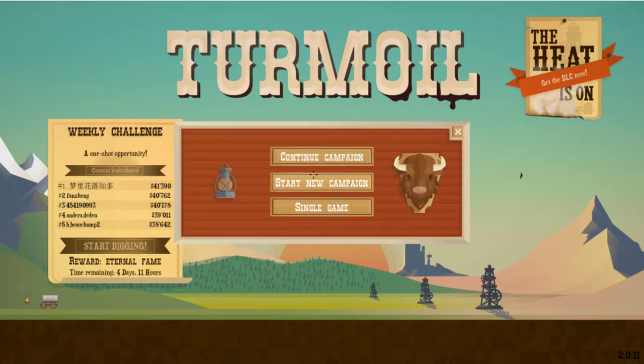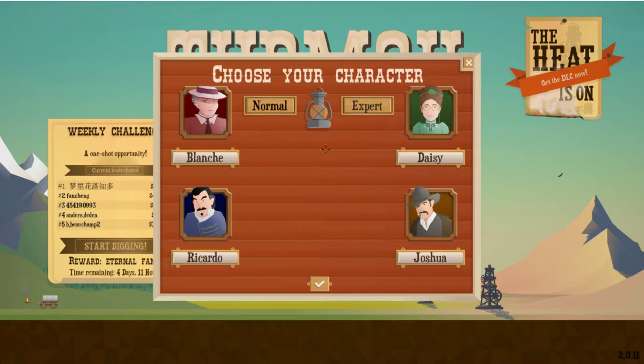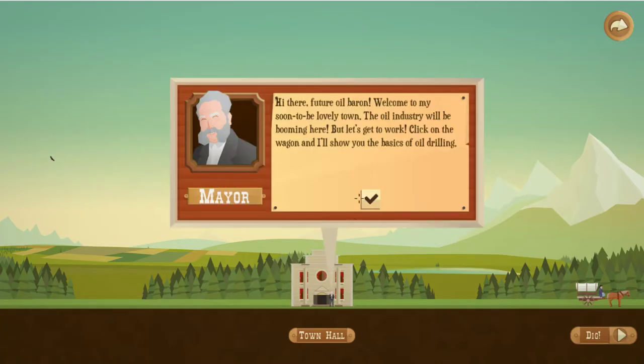We're just going to go ahead and start a new campaign. We've done a single run-through of it and it was fun. My first campaign took about six hours total but I was going through it slow. We are going to start a new one — I can go to expert if I want but we're staying on normal for the moment. We're staying with Joshua here, he looks like a nice fella. The mayor greets us on the town, it's always nice.